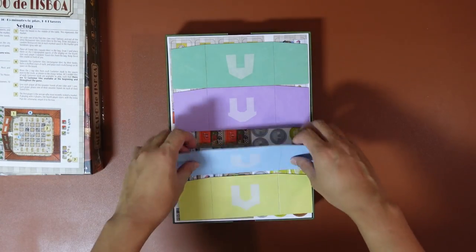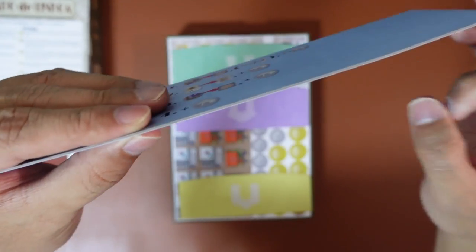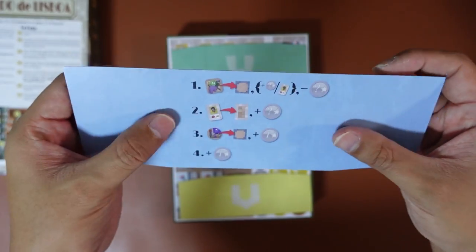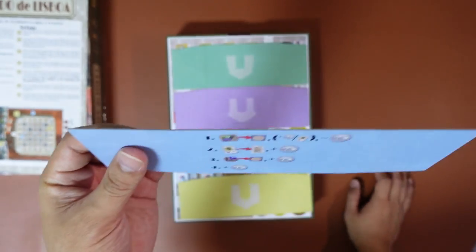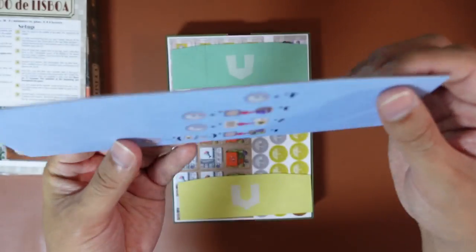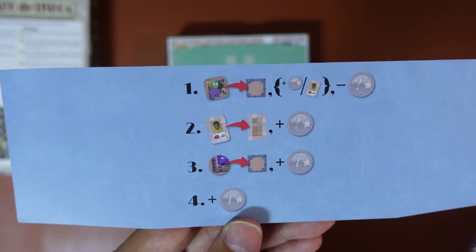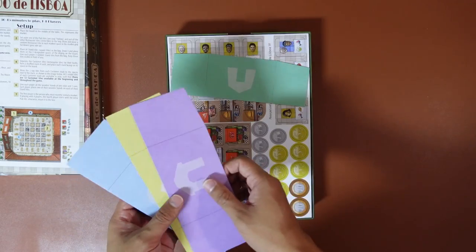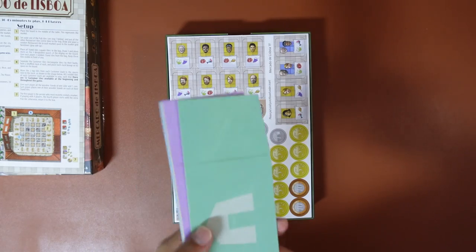Here we have the player sheets, which are cardboard - the kind of thin cardboard that you could theoretically pin, though I don't really want to do that. The thickness is kind of like Aeon's End player mats or the Nemesis mat. Pretty interesting. There are some icons on here with a step 1, 2, 3, and 4 kind of system. We have 4 of them in 4 different player colors.